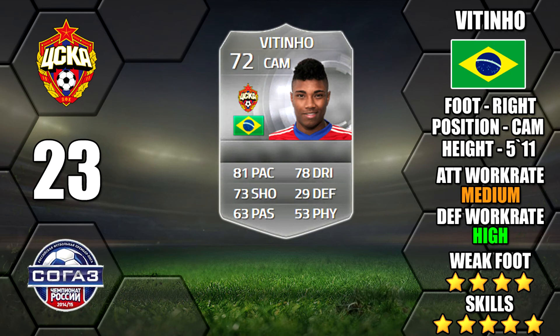Next up is Vitinho, another Brazilian silver, this time from the Russian league. He does have a 4 star weak foot but he has dodgy work rates for a CAM — medium/high work rates, which are more suited to a CDM. So he's not going to be getting forward all that much.